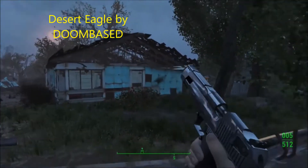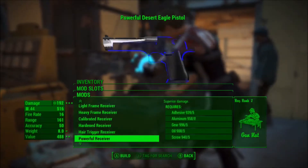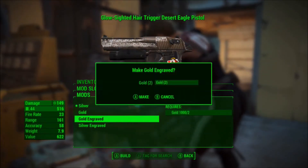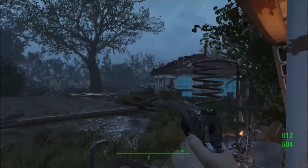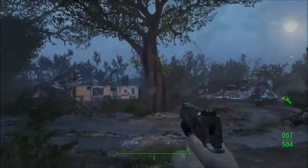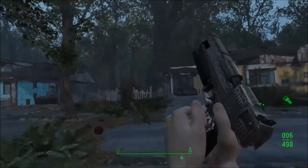Our first gun mod is the Desert Eagle mod by Doom Base. This mod is fantastic. You have to buy this gun off a vendor or grab it off a dead body, but the search is only half the mod. Once you find the gun, you can add many mods to it at a weapons workbench to make it yours. The coolest thing about this mod is the amount of detail — you can put an engraving skin on it, a regular gold skin, or a wild card onto it to make it feel like a cartel gun. It looks incredible. I would definitely recommend it.